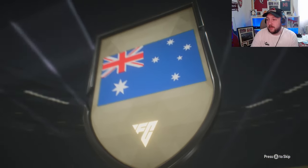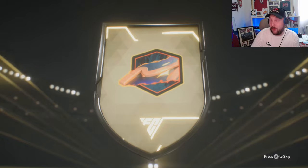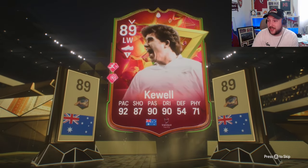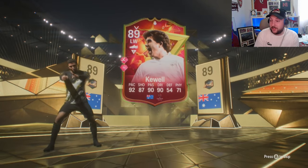It's going to be a gold. It's going to be... oh, that's Harry Kuhl. So we've got a hero there. We'll take a promo. Is it the good one or the worst one? It's the 89. It is also a double walkout as well. So let's see what else is in this pack.